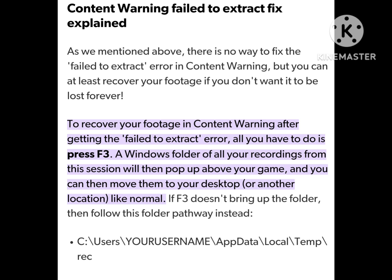How to fix Content Warning's 'failed to extract' error. There is no way to fix the failed to extract error in Content Warning, but you can at least recover your footage if you don't want it to be lost forever. To recover your footage after getting the failed to extract error, all you have to do is press F3. A Windows folder of all your recordings from this session will then pop up above your game, and you can move them to your desktop or another location like normal.